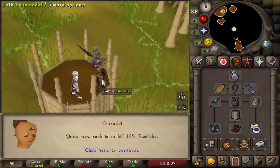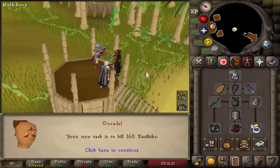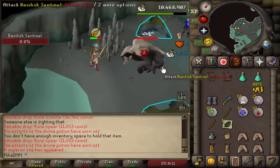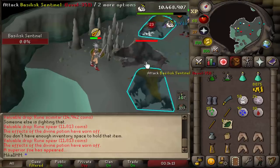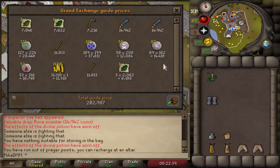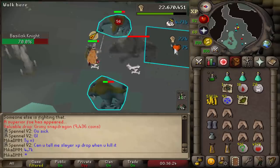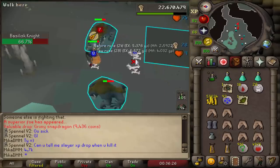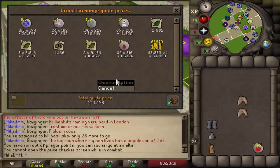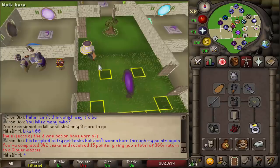105k from 8 Mithril Dragons. And the new task is going to be Basilisks, which is really awesome — let's hope for a jaw. We got ourselves the first Superior Basilisk: 4.7k experience, and the drop was a Rune item and a couple of runes. 200k in the first trip. Another Superior Basilisk — 4.7k experience again and a bunch of runes. 276k from trip number 2, 211k from trip number 3, and 111k from the last trip.